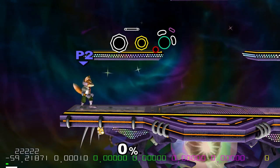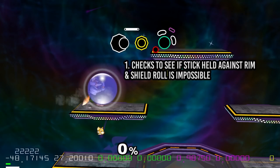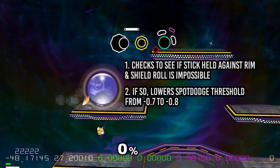What UCF actually does is firstly check to see if your control stick is held against the rim and your shield is angled in such a way that a shield roll in that direction isn't possible. Second, once it confirms both these things, it lowers the spot dodge threshold from negative 0.7 to negative 0.8.